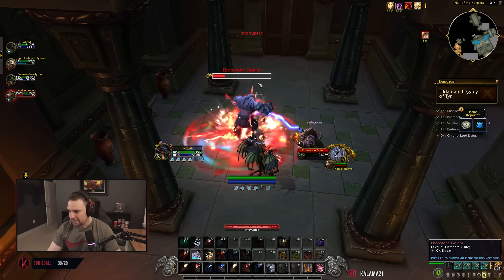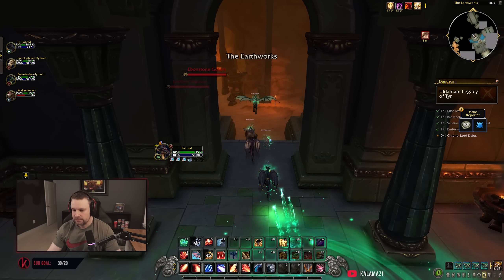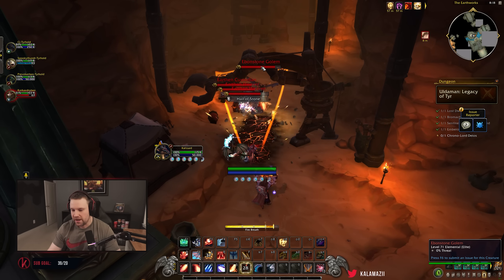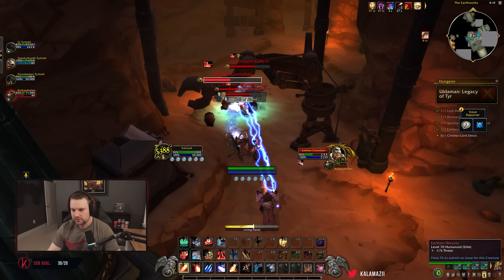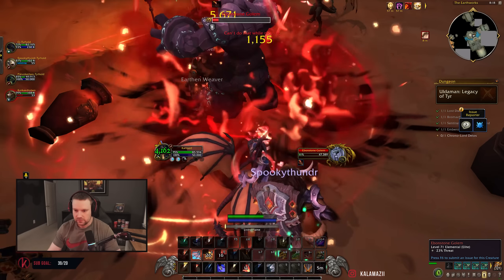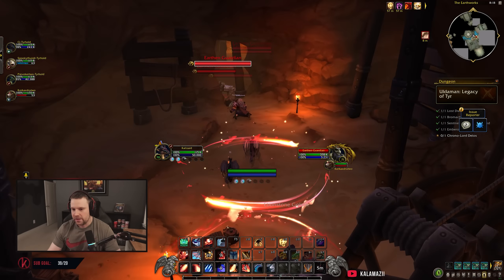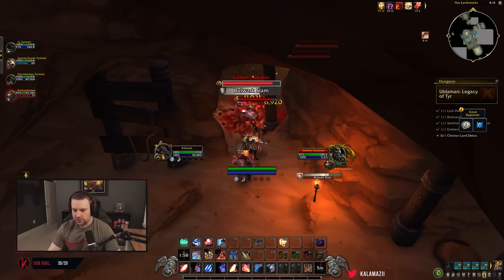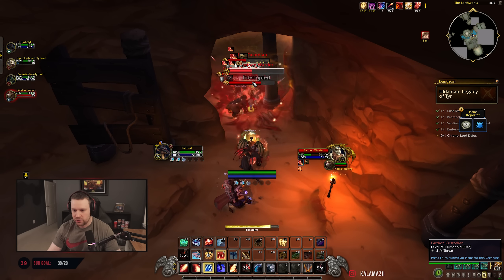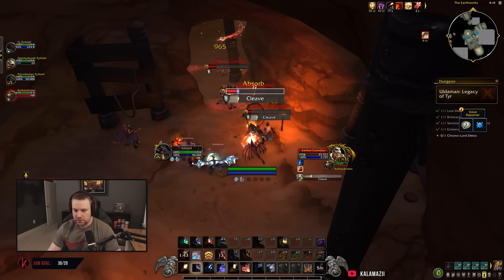It's like OG Uldaman but updated — looks pretty cool. It's a bit of a longer one but I like it, it's solid. Aesthetically I like it and the bosses are bangers too. I'm going to be honest though — Firestorm feels sort of bad. The ability in essence is really cool but in actuality it feels really bad. I'm not sure if they want to increase the range or reduce the CD. It just feels really bad — maybe it's just me.